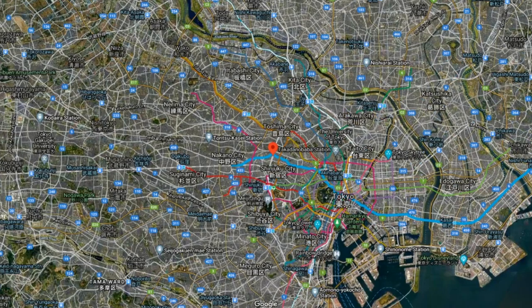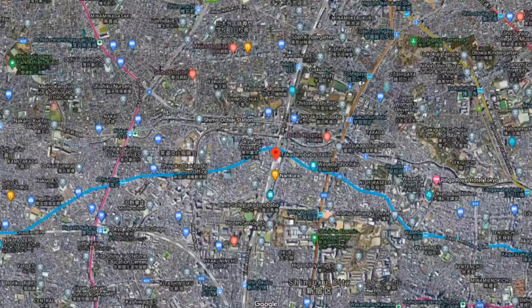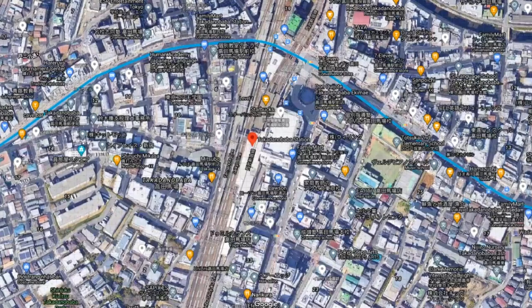Step 2: Change trains to the Tozai line and get off at Takadanobaba station. Go to the platform heading towards the Seibu-Shinjuku line transfer and beneath the iron bars you'll find salt placed on the ground. Scatter that salt with your feet.